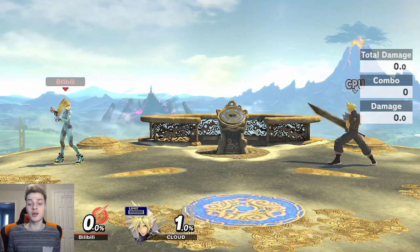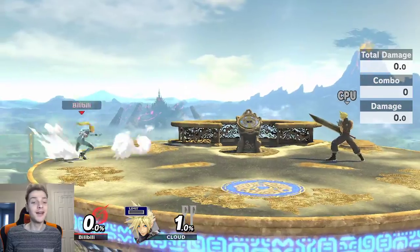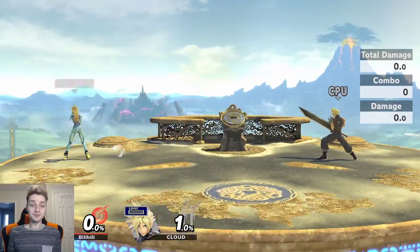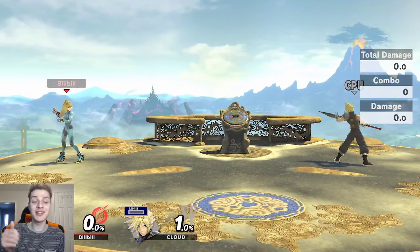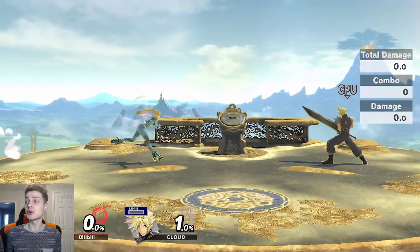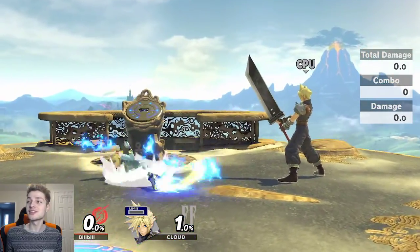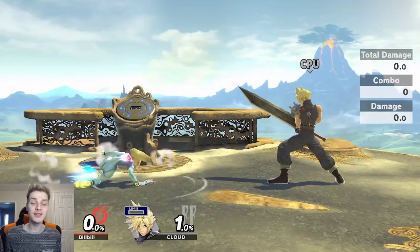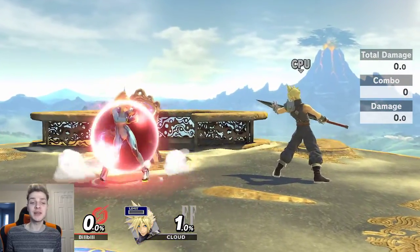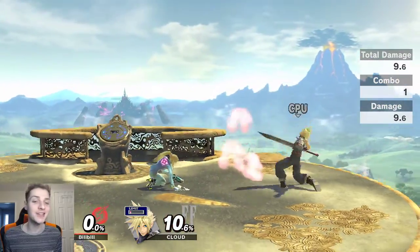Literally how I play against mashers: I go in and shield, then I jump away, then I go in and shield, then I jump away. Now I know how they mash, because if they're mashing, they're not really thinking. So now I understand how they mash — I know where to shield relative to them. I know I can get a nice down tilt punish from over here. Shield here, they'll mash, they'll space the tip, and I'll just be in down tilt range.